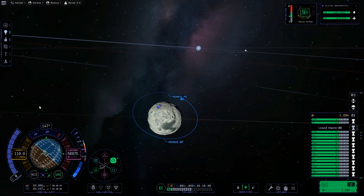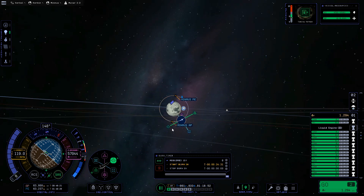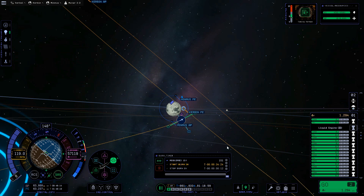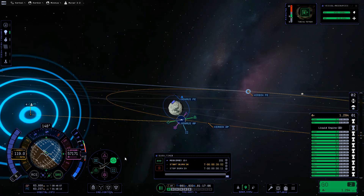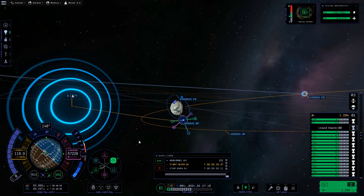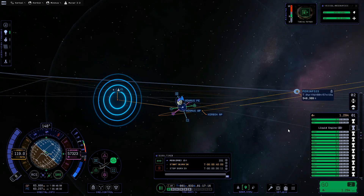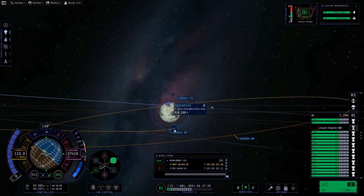Kerbin is that way, so we need to eject ourselves in a retrograde direction. Let's make a maneuver plan. I need it to go more down this way — sometimes I get mixed up which way we're going around here. I know it's going to be about 150 meters per second. I can see I have to adjust the timing so I'm going more in the direction I want. That's pretty close. I can look at my Kerbin PE.